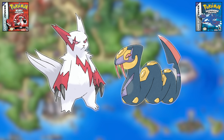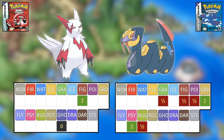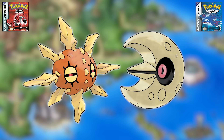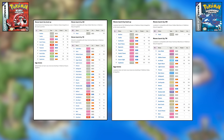Next is Zangoose versus Seviper, and Zangoose is the easy victor. While they have the same base stat total, Zangoose's stat spread is much more advantageous, giving it great Attack and Speed compared to Seviper's split investment in the two attack stats. Zangoose also has a wider move pool, and Normal is a much better type than Poison in this gen. Next is Solrock versus Lunatone. These two have very similar stats, with Solrock more invested in the physical side and Lunatone in the special side — I'm calling this one a toss-up.